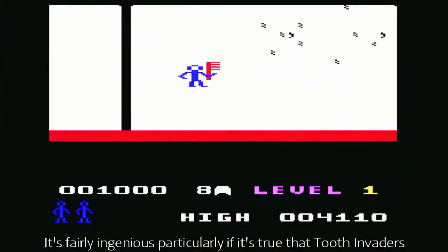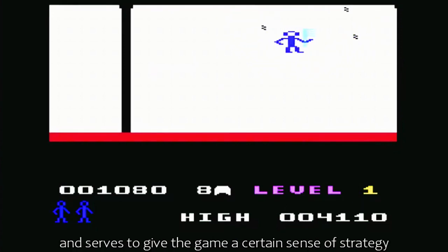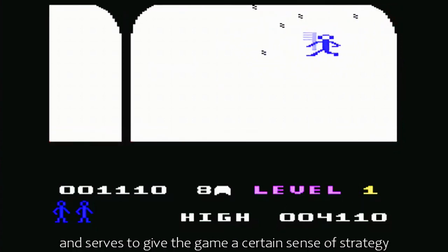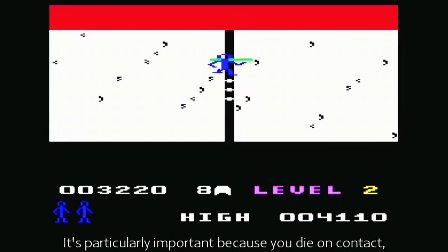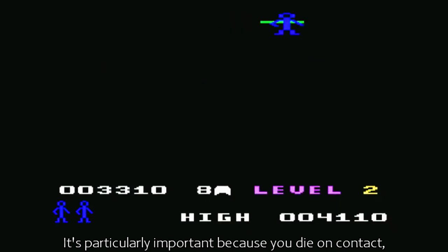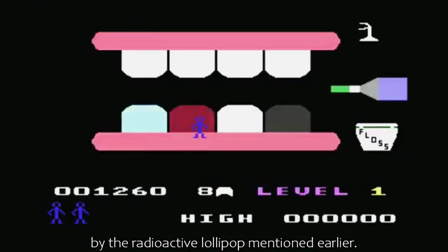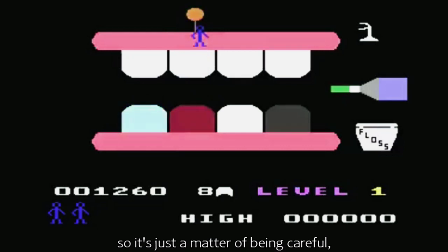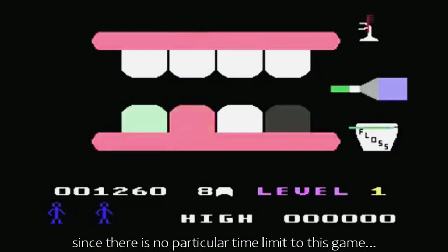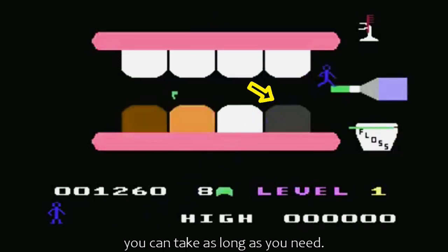It's fairly ingenious, particularly if it's true that Tooth Invaders was made by a boy in his early teens, and serves to give the game a certain sense of strategy, and use some advance warning that the bacteria thing is near. It's particularly important because you die on contact — whisked away to the great big tooth rot heaven in the sky by the radioactive lollipop mentioned earlier. Thankfully, the game switches between the two modes quickly enough, so it's just a matter of being careful, and since there is no particular time limit, as long as you don't allow the teeth to fully rot, you can take as long as you need.